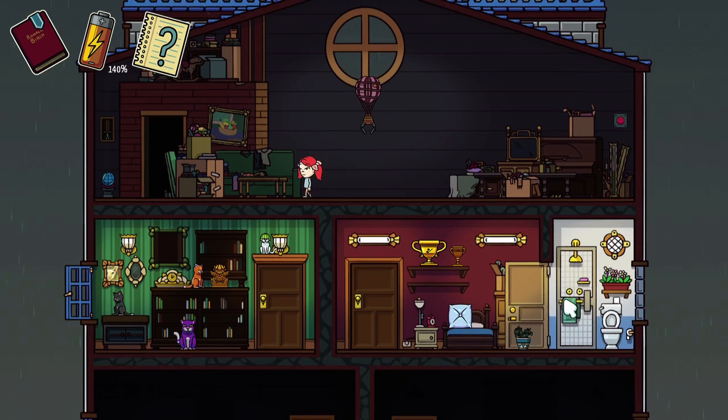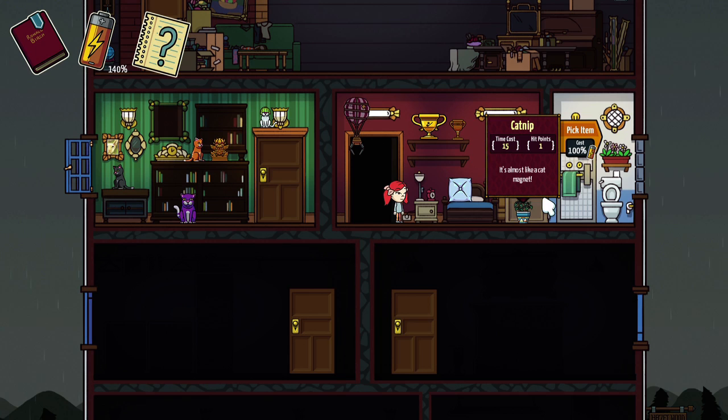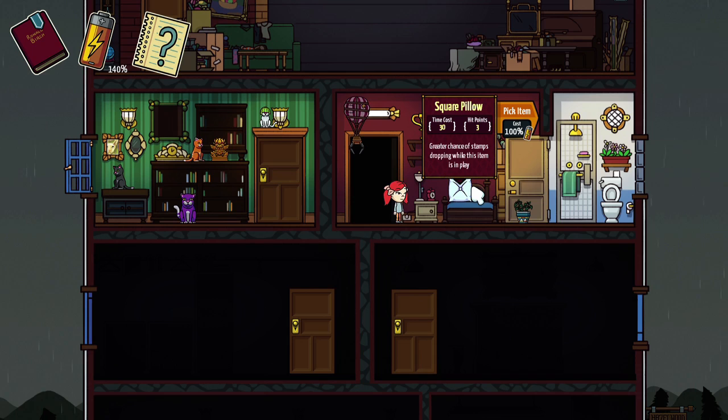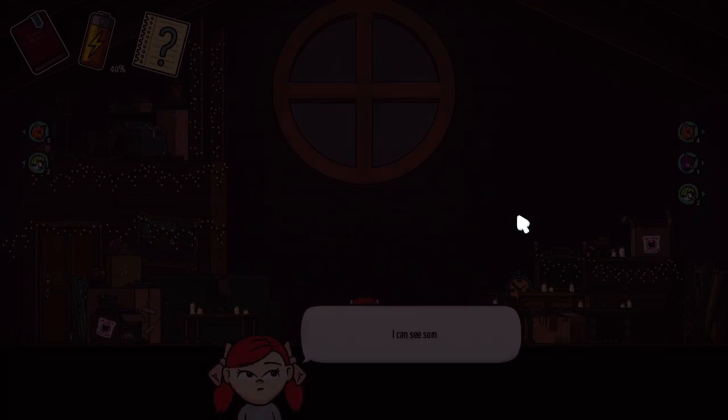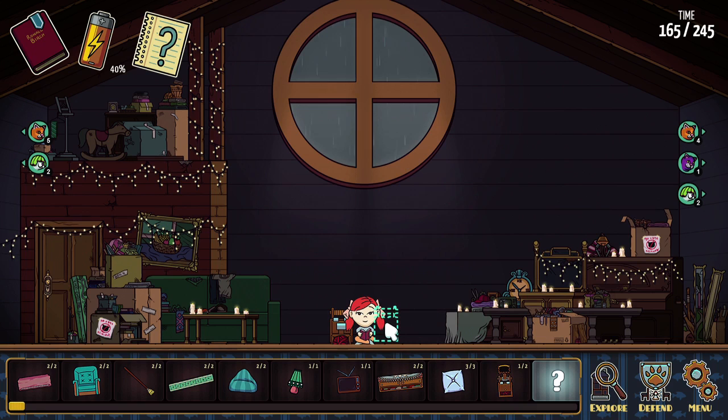I think we've grabbed everything we can out of this room, so let's go in here again. I think we've got two more items left to grab from this place. Catnip! That would be interesting. There's also the trophy — gains one health every round it survives. It costs 50 time to keep that one in there though. I like the greater chance of stamps dropping. I think I might like that enough to grab it. We have three of these — they don't seem very effective at all. They have three hit points though, so maybe. We can use two yarn launchers as well. Yarn launchers on either side, maybe even use those as a foundation for the coffee table.